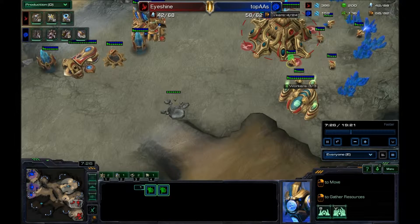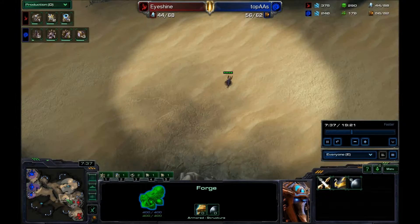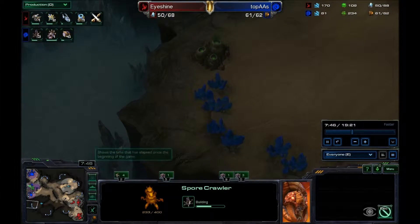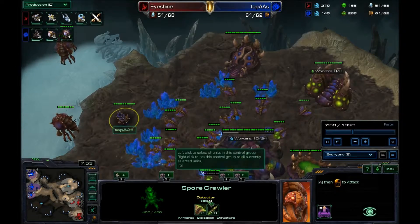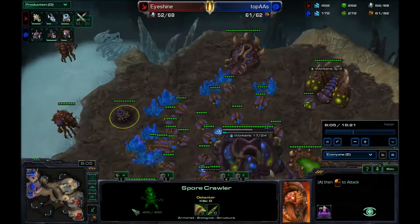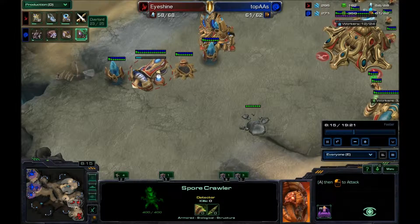You get better every game — that's the reason to watch these replays. He is dropping spore crawlers. Like a spore palooza back there. He probably knows I'm going air, or like DTs or something cheesy. So he has all these spore crawlers set up. But the way I do air isn't about trying to sneak in — I'm going to walk right up his ramp and kill him with like a thousand voids. That's the plan.